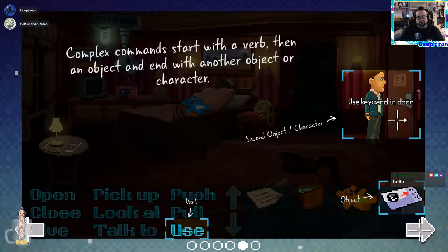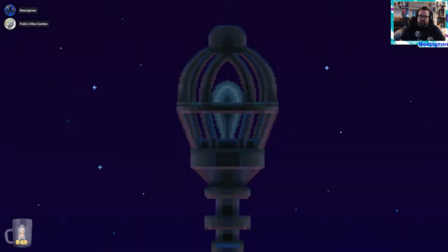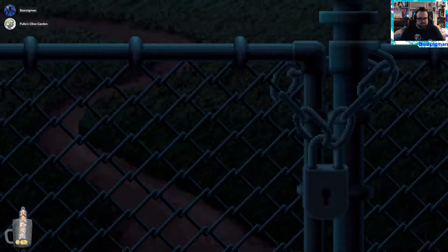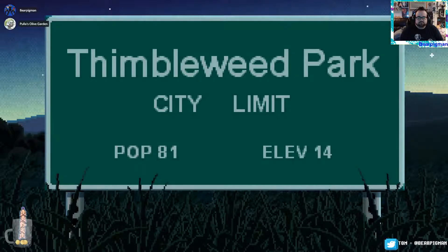It says it's not going to give a tutorial for hard mode. Commands start with a verb, then an object, end with another object or character — so it's 'use thing on thing.' It's all voiced too, which is pretty nice. In the year of the original Maniac Mansion — is this an actual sequel or a spiritual sequel? LucasArts owns the rights to Maniac Mansion, not Double Fine. Probably held by Lucasfilm or a subsidiary.